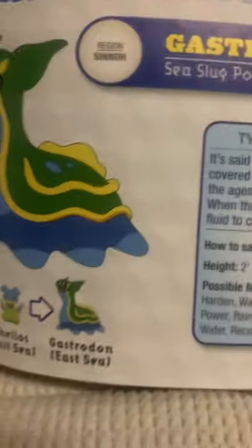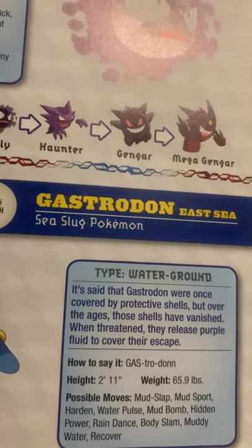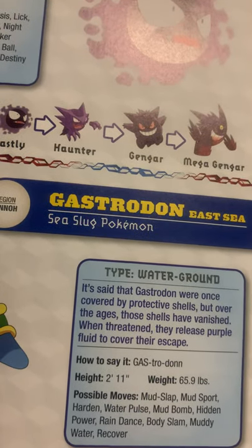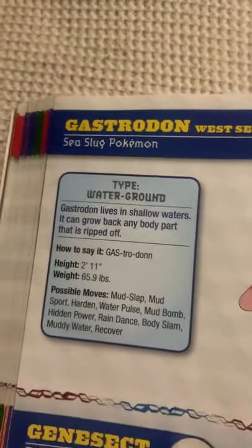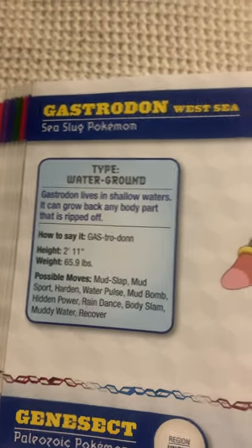Gastrodon, the sea slug Pokémon — East Sea. It's said that Gastrodon were once covered by protective shells, but over the ages, those shells have vanished. When threatened, they release purple fluid to cover their escape. Gastrodon West Sea, the sea slug Pokémon. Gastrodon lives in shallow waters. It can grow back any body part that is ripped off.